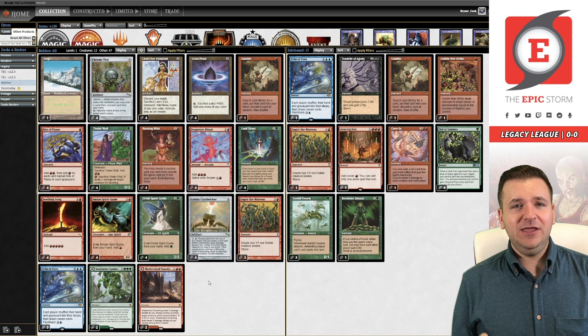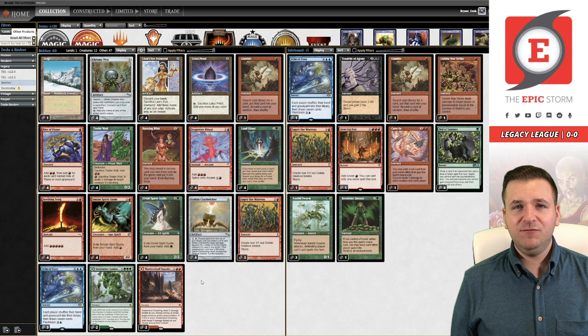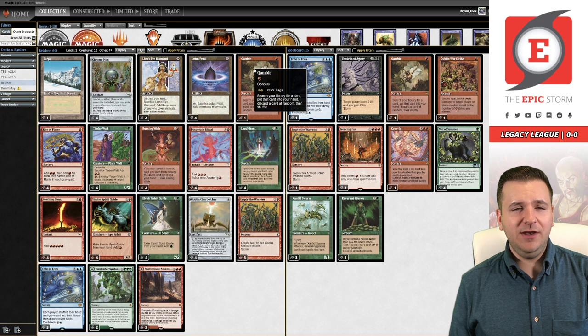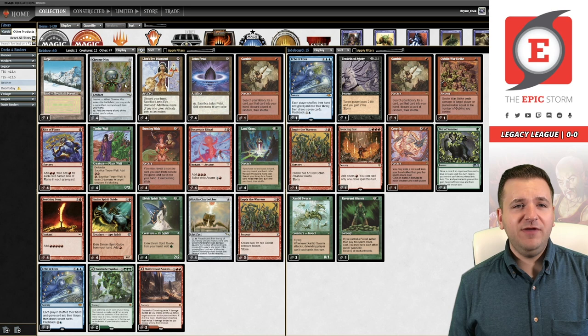The main objective with this deck is to count to seven — in most games you're just counting to seven to cast your Goblin Charbelcher. This deck isn't super resilient in game one to Force effects like Force of Will or Force of Negation, but you get to demolish non-blue decks. Chalice of the Void has disappeared from the format, and Belcher really gets to abuse non-blue decks now. This one Gamble in the main deck is really just to get Echo of Aeons or Lion's Eye Diamond.